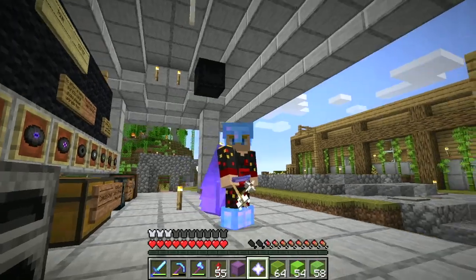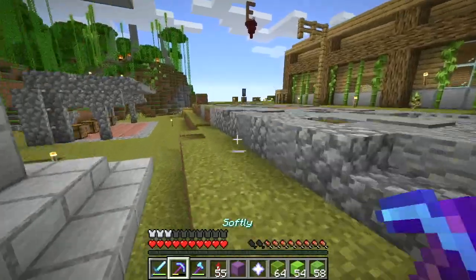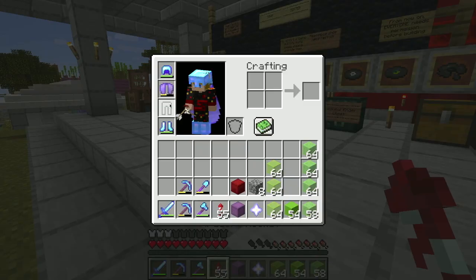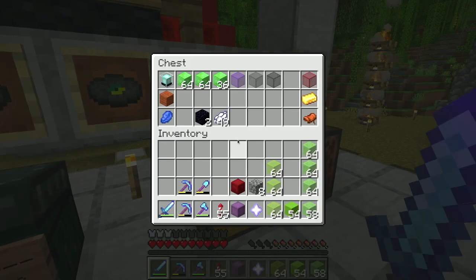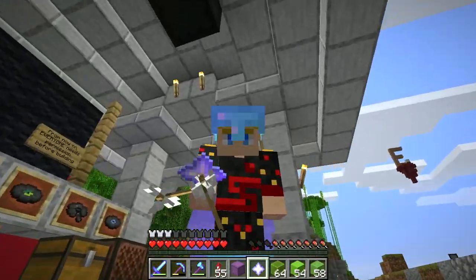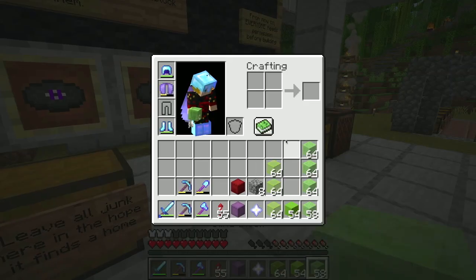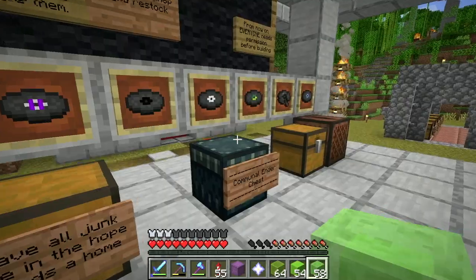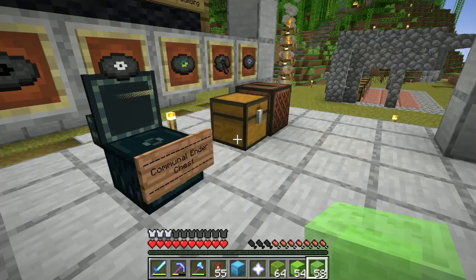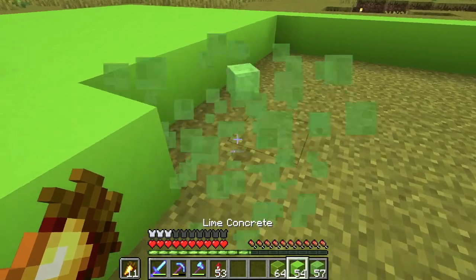We went and fought the Wither. I wasn't fighting at the start, so the two who were both died, then I went in and died too. We didn't lose anything except our leggings, which is easily replaceable. But we got it — we got a Nether Star. Not sure if it was worth it but I think it was. We still have all our materials and shulker boxes. I need to buy some golden carrots since I lost those too.